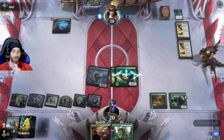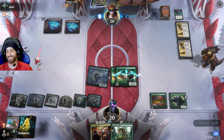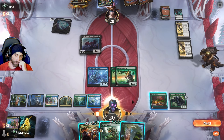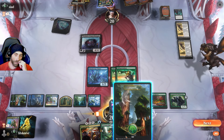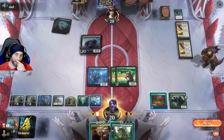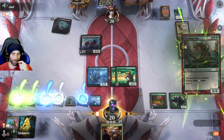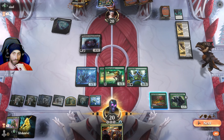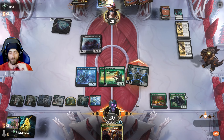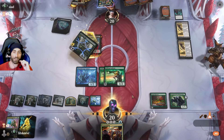I almost want to hard-cast Tyrranax Rex because it has Ward 4, but they might be playing Liliana. If I can't play it and then they play Liliana, that's really bad. Not the Eclipses! We just lay Tyrranax Rex and then try to copy it with Doppelgang — that's exactly the move we're trying to do. They blocked — you weren't supposed to do that, but getting that out is good.